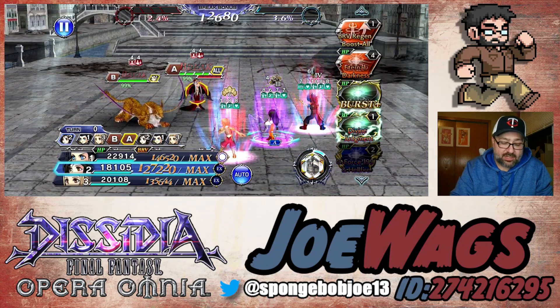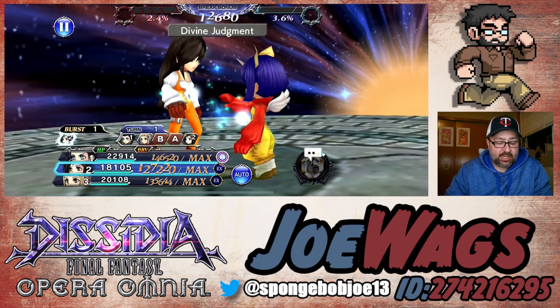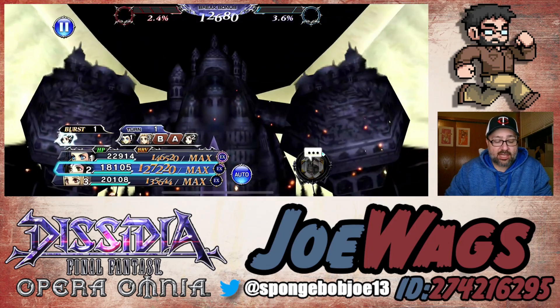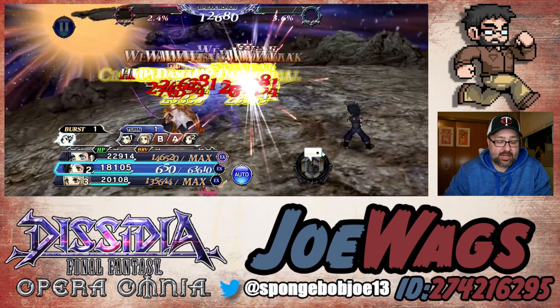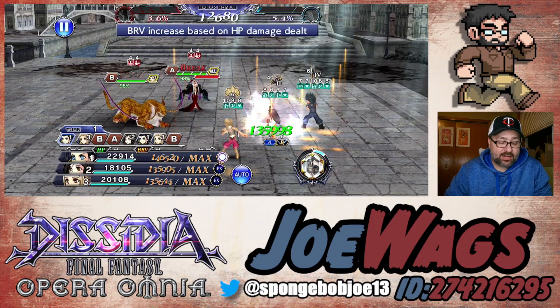We're going to do BT effect. With Zack, I'm going to go burst phase right away so I can get all of his stuff set up. He's going to be a slower character as a tank anyway, so this way I can show off his base kit. A lot of you are already familiar with the base kit — it's really the FR we want to look at and just see what his numbers are looking like. I'm going to drop BT effect right away.